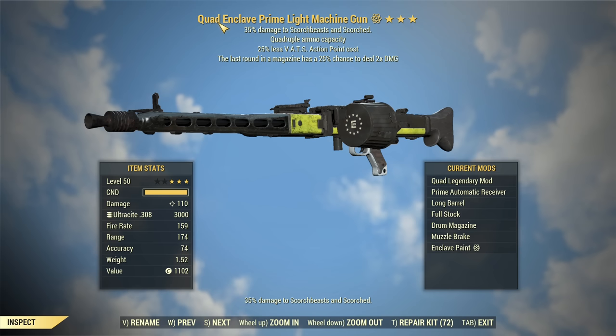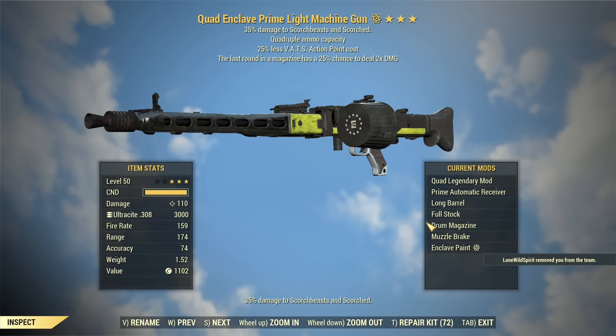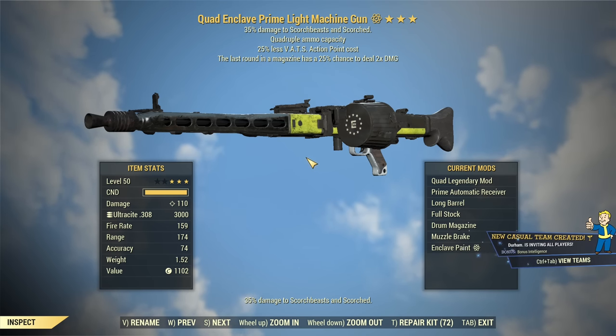I do have a Quad version here — the other stars are not really good — but it's Quad and it's primed for ultra sight. Unfortunately the receiver is the only thing you can modify. You can have prime or regular, nothing else.